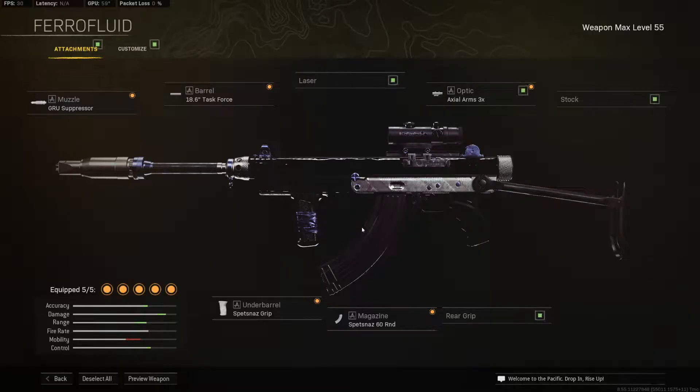Hey guys, welcome back to another video. Today's video is another high kill solo resurgence win, and this time I'm using the Vargo 52. The Vargo was the latest Cold War weapon added in the last update, and it feels like a mix between the XM4 and the AK-47, so if you're interested in that it's definitely worth unlocking.